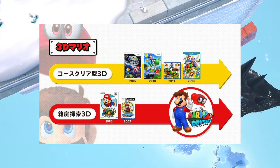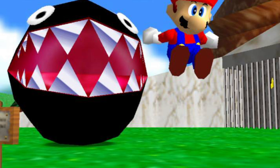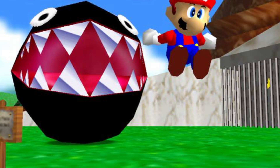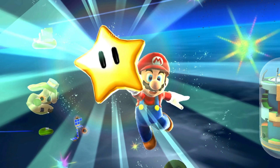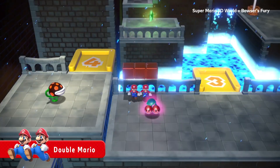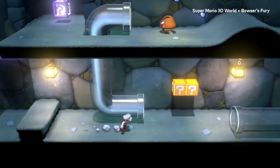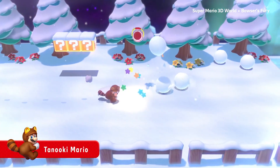3D Mario games have always been split into two groups: the linear games and the open games. 64 and Sunshine were open, giving us large worlds to explore and various collectibles to find. But for a while, it seemed like Nintendo was going to drop the open world games completely. After Sunshine, we got the Galaxy games — both phenomenal, dare I say masterpiece level — but also linear. Following those, we got 3D Land and 3D World, which were even more linear than the previous two. Linearity isn't necessarily a bad thing, but many were craving a return to form — a new open 3D Mario experience in contrast to the more platforming-focused experiences we'd received over the course of a decade or so.